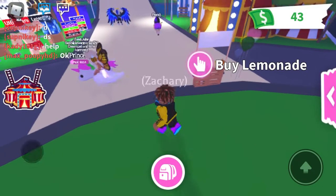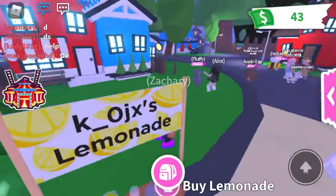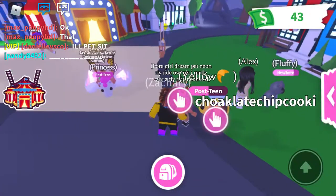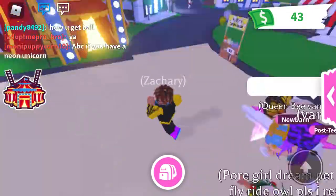Welcome back to another video. This is how to fail trading in Roblox Adopt Me — it's like a glitch thing. Basically, you pick a random person and say you're going to give them a pet for free, but then you can make the trade fail and they don't get the pet.